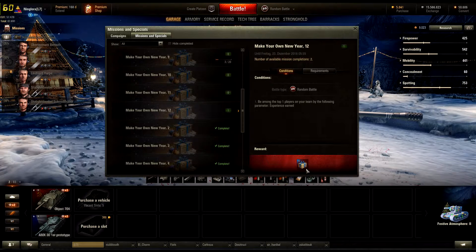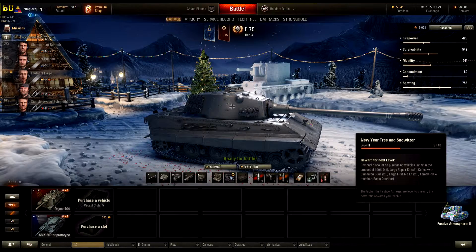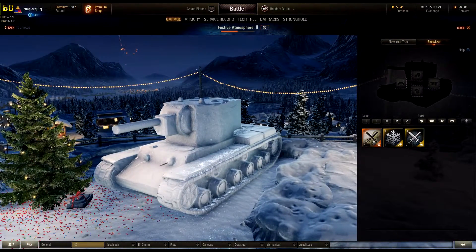So we've seen the missions. But what do you do with decorations? You have the festive atmosphere meter down here — just click it. I'm already on level two, and you can see the decorations. I've already upgraded some to tier three and four, and you can put them on the new year tree or the Snowblitzer to decorate your tank. As you place them, the festive atmosphere goes up — I've got now eight out of ten.